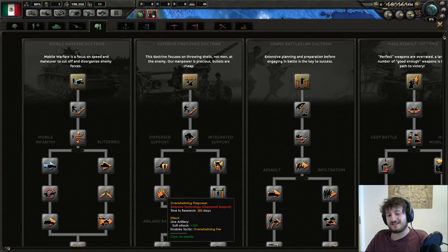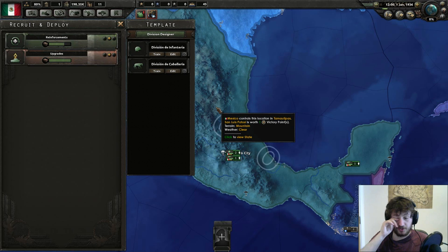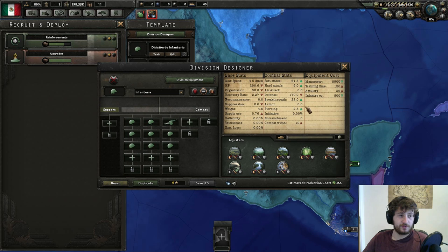Around 1939, you'll find yourself with a deficiency of infantry equipment. But when you swap divisions over to artillery, you gain like 6,000 infantry equipment because of all the divisions on the ground. You ignore air, you ignore tanks - they just don't matter.